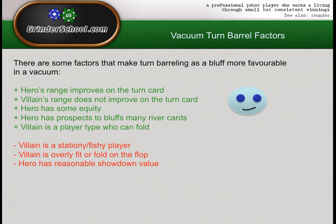A range can't narrow infinitely — it has to stop narrowing somewhere as hands become concentratedly good. So you can't just keep barreling into an already very narrowed range. It's like when the nit who has an 80% fold-to-3bet calls your 3-bet — you should probably be careful on boards that do well for his range and just check-fold when you don't have equity.